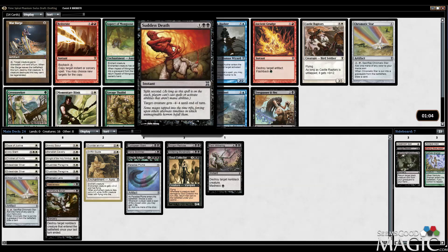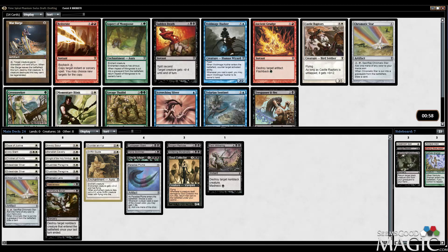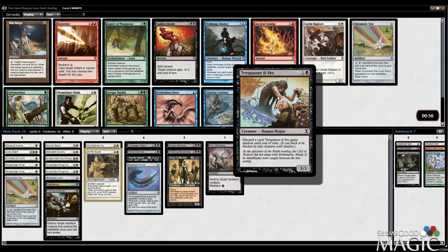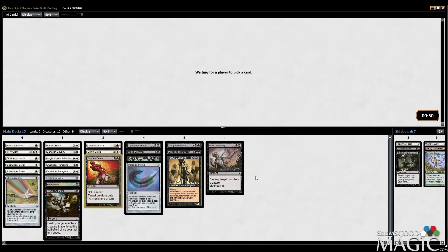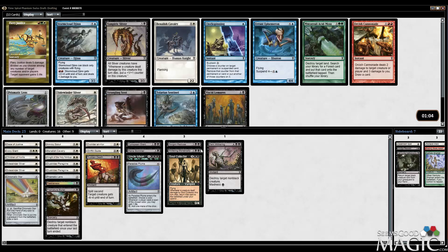Could take Trespasser. Sudden Death seems really good too. Castle Raptors — yeah, I think I just take Sudden Death. Trespasser is a way to discard a card like Dark Withering, but I think I'll be fine.